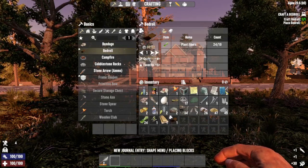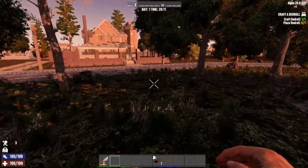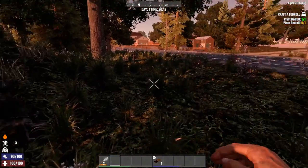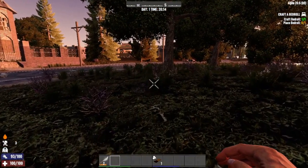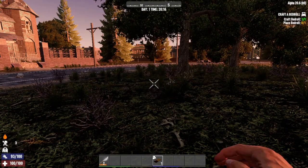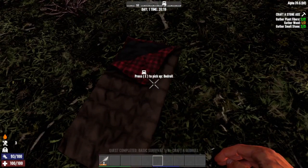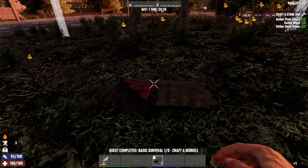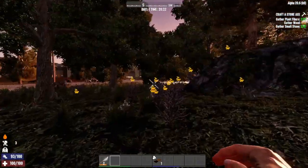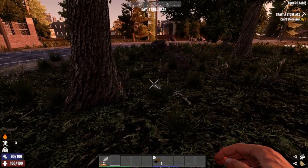Let's craft this bedroll and figure out where to make said bedroll in a minute. We definitely want to pick it up so we can keep going with our quest. Want a stone axe? Yes we do. We're not going to worry about gathering more wood right now. That is the quest I wanted to get to. Let's make this into a bow.